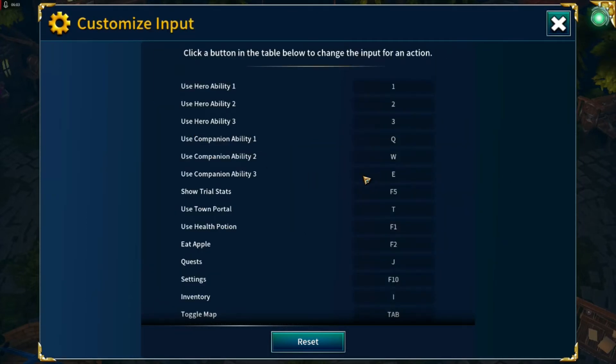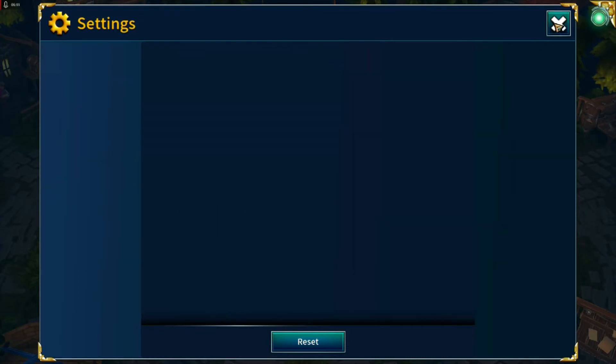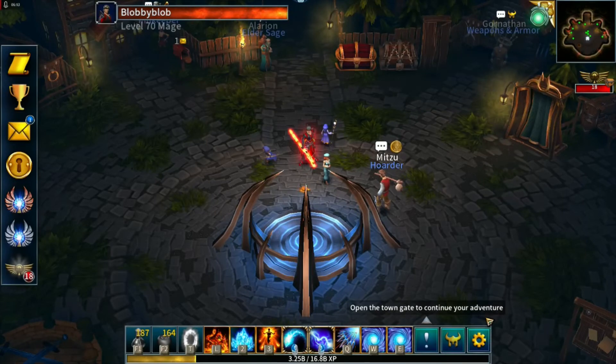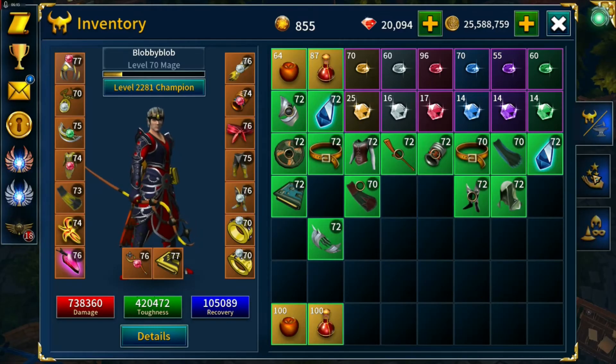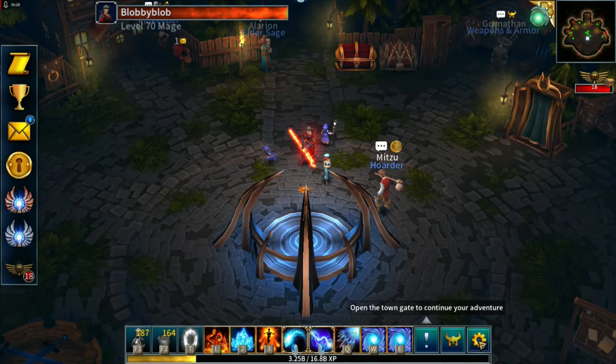Going back to the inputs, let's change Ability One — I'll just set that to L. If we go into the ability screen, we've now got our key mapping showing against the various skills as well, so that's another little change. It shows L there; I'm going to reset that back to one, which is what it was.